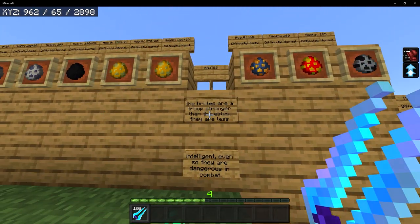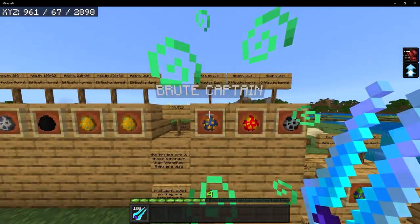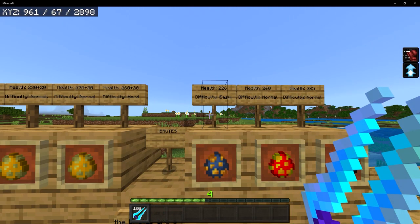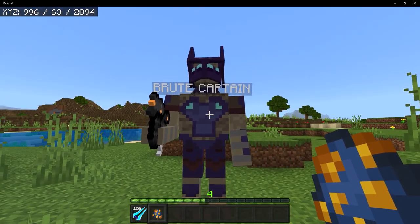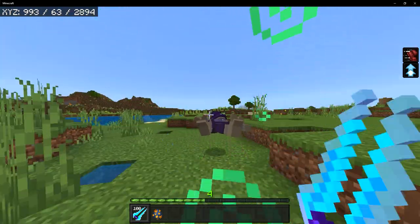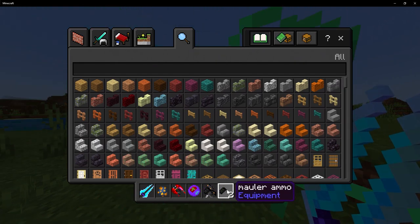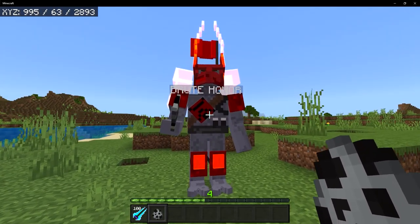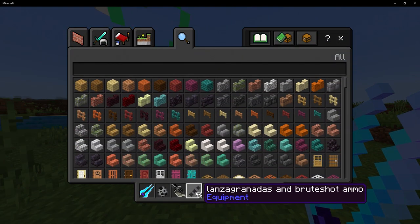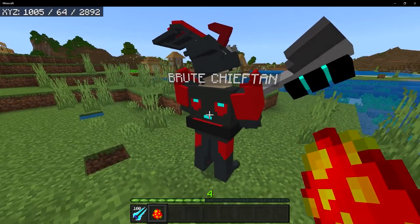Next up, we have the Brutes, which are stronger than the Elites, but are less intelligent. Even so, they are dangerous in combat. There are three variations: the Brute Captain, the Brute Chieftain, and the Brute Honor. The Brute Captain has 226 health and spawns on easy difficulty. These Brutes are purple and they are going to be using a mauler. Sometimes if you attack the Brutes, they will go into a crawling pose, which is actually kind of funny. When you take out their bodies, they will drop a red plasma rifle, a plasma grenade, a mauler, and some mauler ammo. The Brute Honor wears some red armor and wields a Brute Shot, and when you take them out, they will drop a Brute Shot and some launcher and Brute Shot ammo. The Brute Chieftain wears black and red armor and holds a gravity hammer. It looks like he has a face on his back — that's actually pretty creepy.